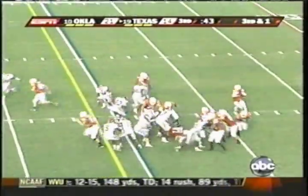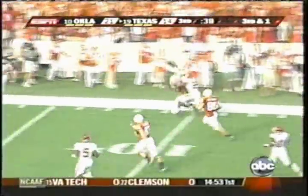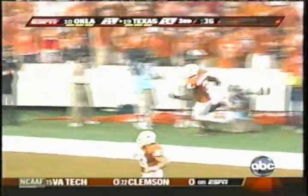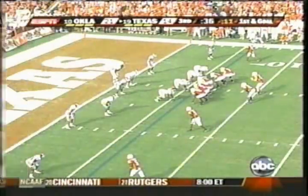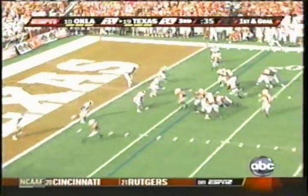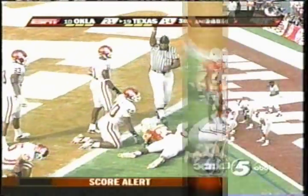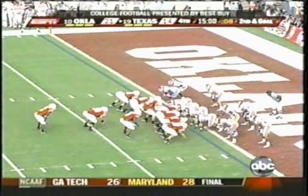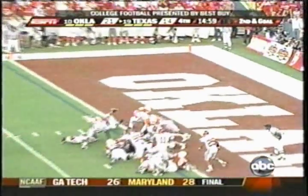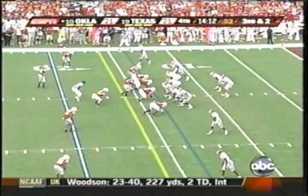Fake to Charles, rolling right, pass — caught. At the 35, 30, 25, 20, 15, 10 — knocked out of bounds inside the 10, at the 6-yard line, marked by the receiver. Shotgun, handoff inside — hand to Charles to the 1-yard line. Tackle at the 1. Under center is Colt McCoy, in motion. Hand to Vondrell McGee, in with hardly being touched over the left side. 5 of 11 on third down conversion.